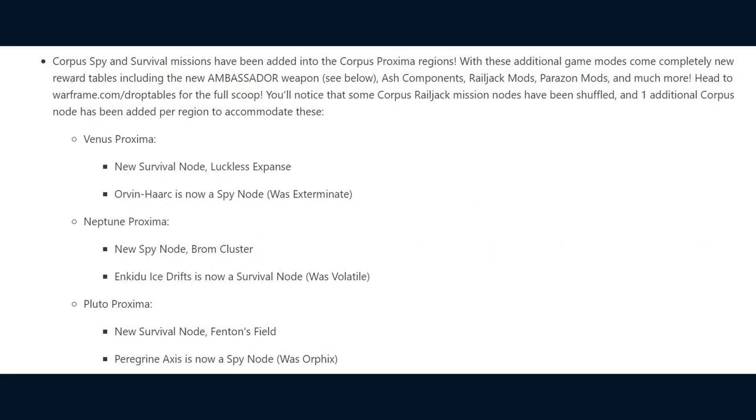Also with this update, Corpus Spy and Survival Missions have been added into the Corpus Proxima regions. With these additional game modes come completely new reward tables including the new Ambassador Weapon, Ash Components, Railjack Mods, Parazon Mods and much more. The drop tables have been updated on the Warframe drop tables website if you want to have all that information.